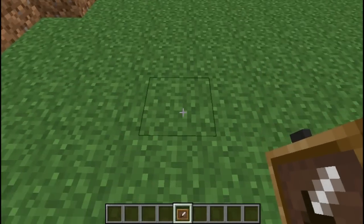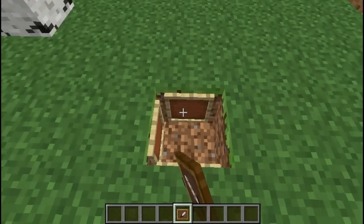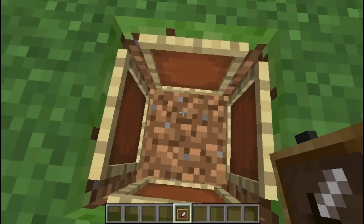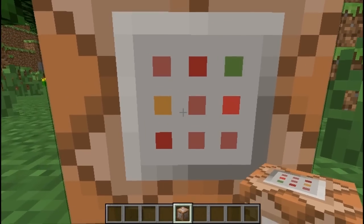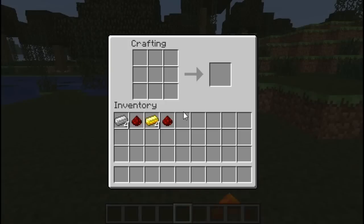Multiple item frames can be placed within the space of a single block, pointing in different directions. The dots on the command block are slightly off-center. You actually don't need to craft the compass or the clock — just lay down the recipe and you can check where the spawn is or what time it is.